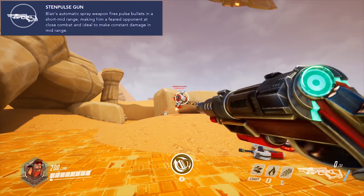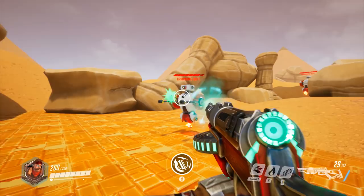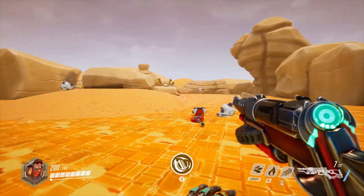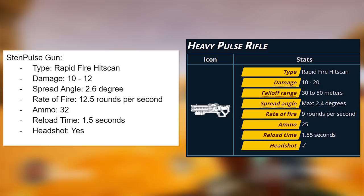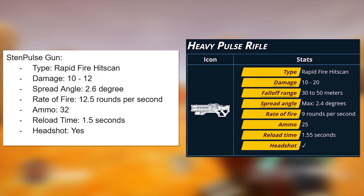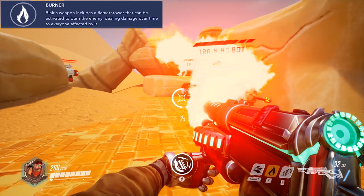Moving now to his abilities, first up is his primary fire, the Stenpulse gun. This is a medium-ranged fully automatic weapon with a fairly wide spread, making it most effective at closer ranges or against larger targets like tanks and barriers. In game, it feels very similar to Soldier 76's Pulse Rifle. Looking at the number stats of both weapons, the Stenpulse gun and Pulse Rifle both come out very close in terms of average DPS, with the main difference being that the Pulse Rifle has a slightly longer effective range. This might make the two weapons a bit too similar to each other.